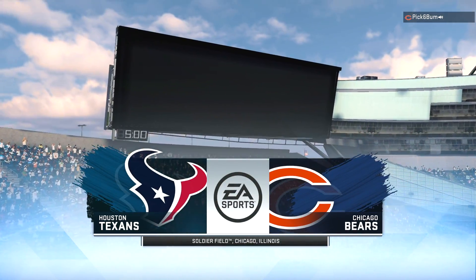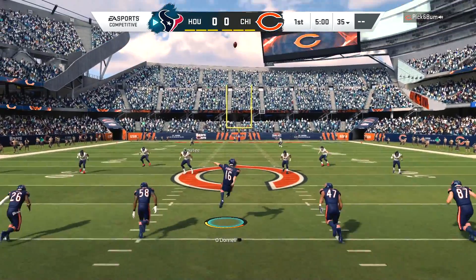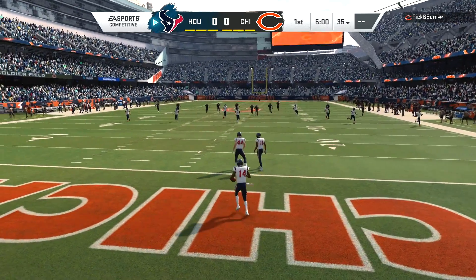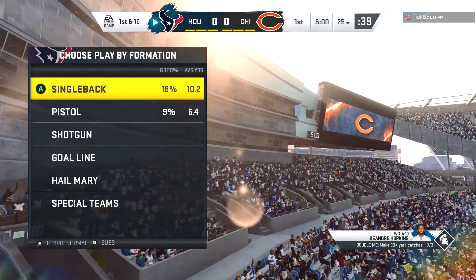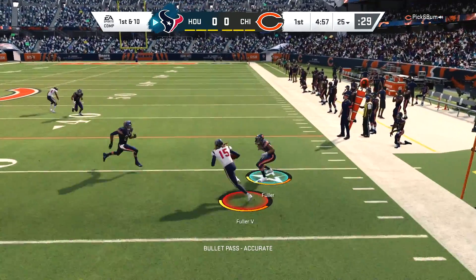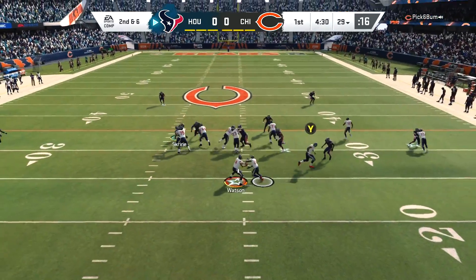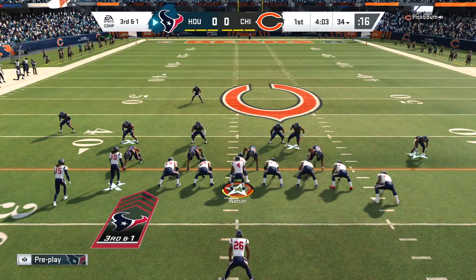What is up everybody, welcome back to another Madden 20 online game. Today we are at what feels like familiar territory over the past week or so — Soldier Field, home of the Chicago Bears. I think this is the third time we've been here over the past week. We are playing against the Bears today using the Houston Texans, and more specifically DeAndre Hopkins, the only 99 overall rated player on the offensive side of the ball.